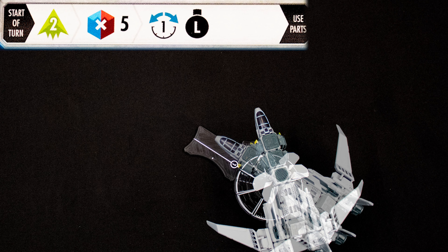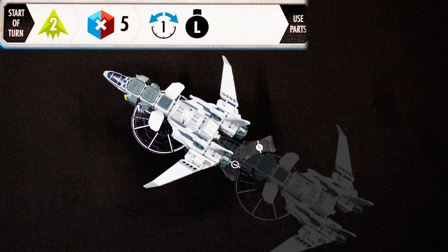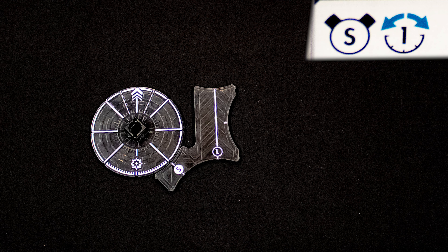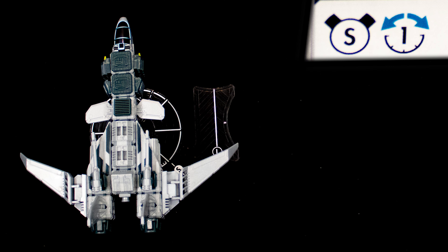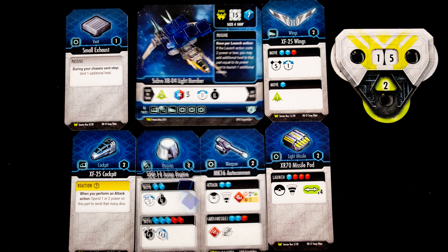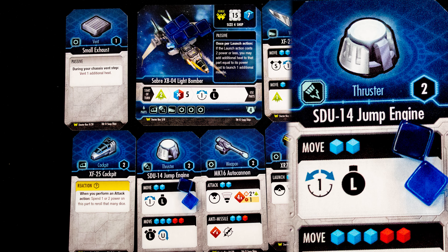Then we do this mandatory movement. We may choose to rotate the ship one increment on the dial, then move the ship ahead using the L-tile. Movement is always done following the black lines on the circle while keeping the ship facing forward. Numbers with arrows above them are optional rotation. Once you have done your chassis actions, you may take any number of component actions.